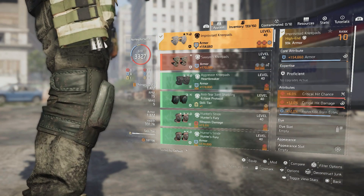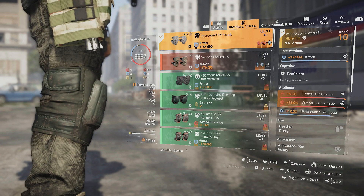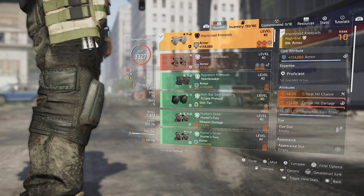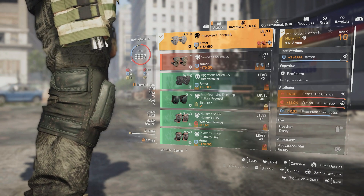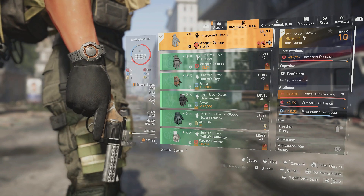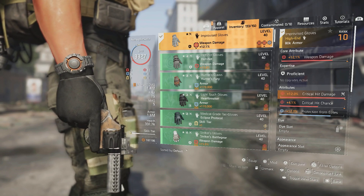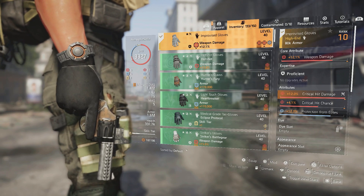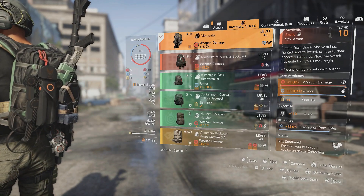For the knee pads I have the Improvised knee pads — you need to craft these. They have armor, crit chance, crit damage, and 12% protection from elites. The Improvised piece adds an extra mod slot, letting me stack more protection from elites closer to the cap. For gloves, a second Improvised piece with weapon damage, crit damage, crit chance, and another 12% protection from elites.